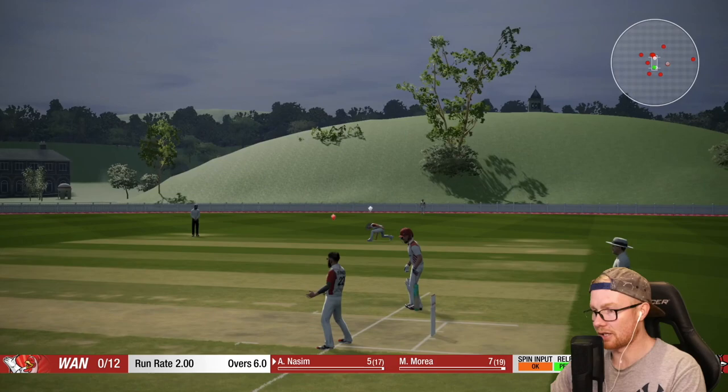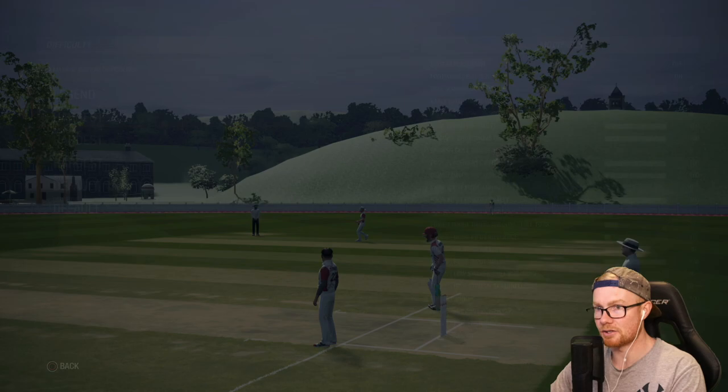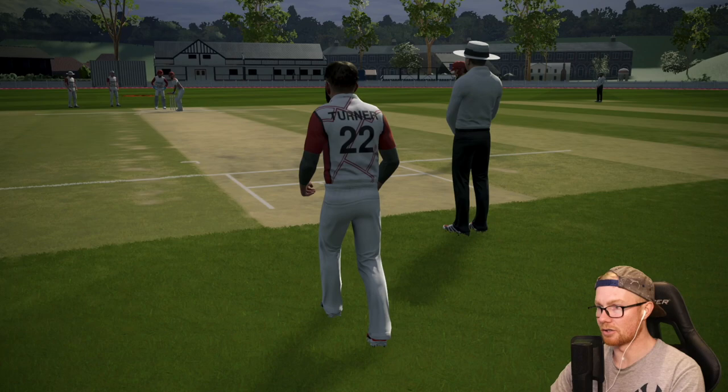First up, hopefully this is nothing. Dot ball - good. I have to make it hard, so standby. Legend, batting on hardest. Everything's on hardest - AI is the hardest it can be. Everything is on hardest, standby as we struggle to do anything of note. Okay, let's study this man. How does he look?